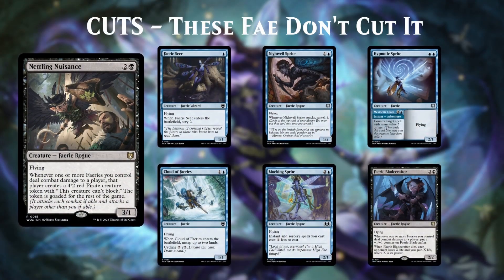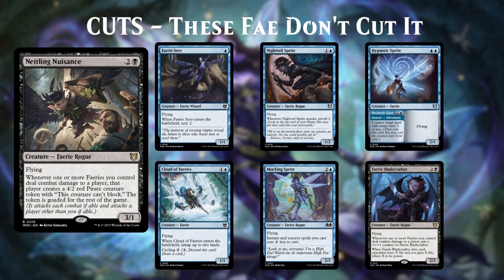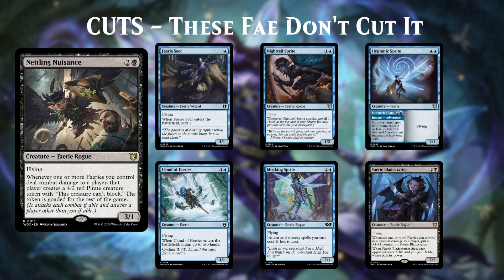Now we've got to cut some cards. Group 1 is a bunch of fairies that are honestly kind of underwhelming, including some of the new cards that came with this deck. Fairy Seer, Nightveil Sprite, Hypnotic Sprite, and Cloud of Fairies are too low impact. Mocking Sprite, Fairy Blade Crafter, and Nettling Nuisance are all brand new cards, and as much as I like these effects, they don't benefit us enough to stick around. Specifically, Nettling Nuisance is a very difficult card for me to cut because I think the effect is powerful and forces your opponents to pressure each other with the 4/2 no-blocking red pirates that fairies love to make — it might be a good candidate to return to the deck if one of the new adds isn't pulling its weight.